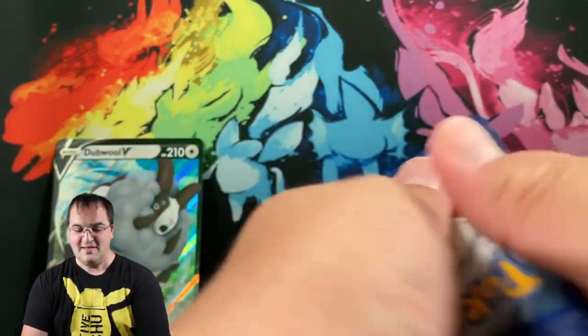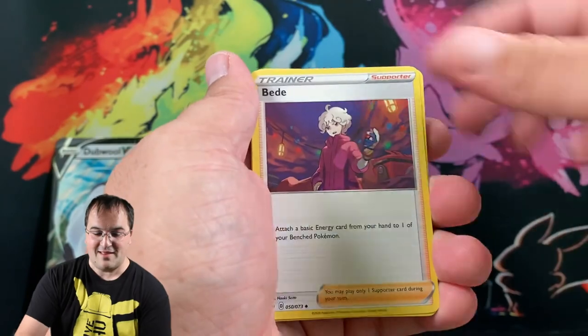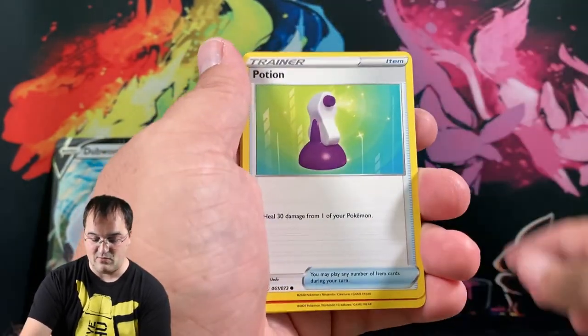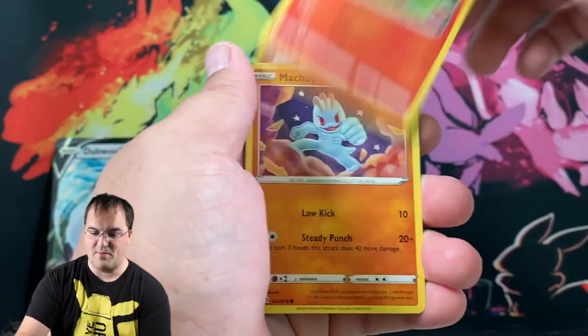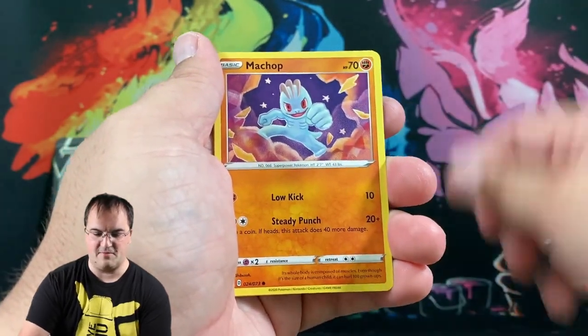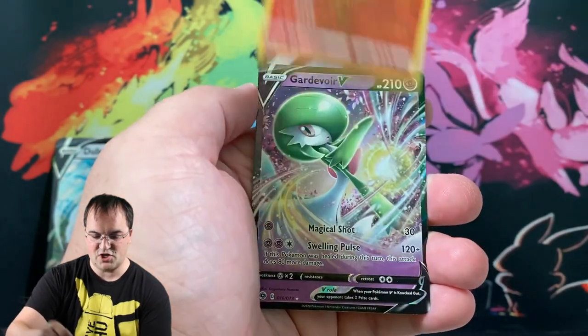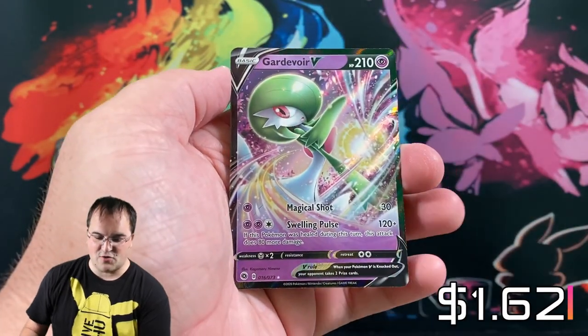We like to open Pokemon cards around here. I don't know where that personality came from. Lightning Energy Beat — if that personality needs to stay, please comment below and he will be back. Growlithe, Machop, Rolycoly, Corviknight, Centiskorch — and right off the bat, Gardevoir V!